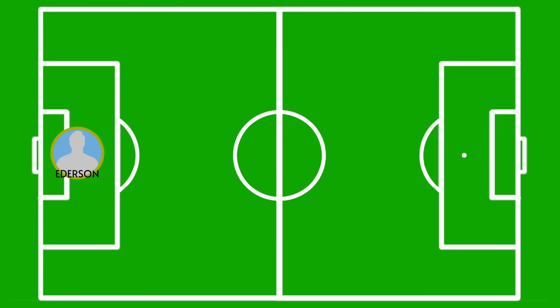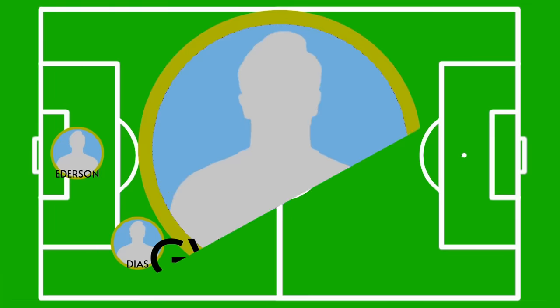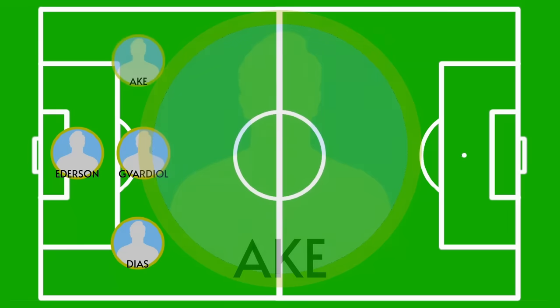For the back three, this will be altered from their usual line-up because they have a number of different injuries to defensive players. The two right-sided centre-backs are where we'll see one change, with Ruben Dias retaining his place alongside Croatian Josko Gvardiol. Josko usually operates on the left-hand side of the defence, but due to Stones and Akanji both being doubts for this one, I'd imagine he'd play in the centre, whilst ex-Chelsea man Nathan Ake plays on the left of the three.